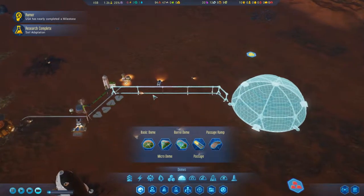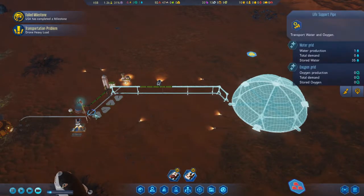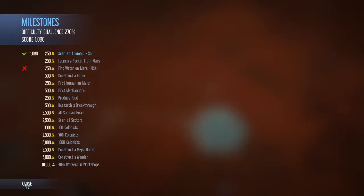Maybe I should try to keep smaller power grids this time, because apparently larger power grids may... well, no, this shouldn't be. Oh, we failed a milestone — USA has found water first, so that milestone is now gone.